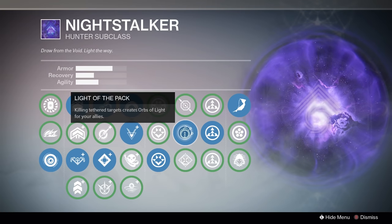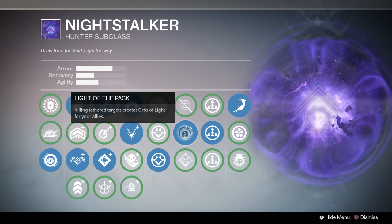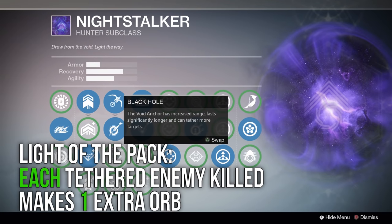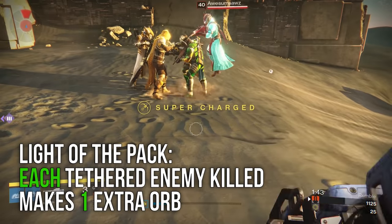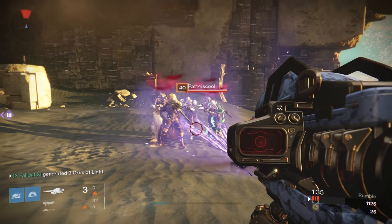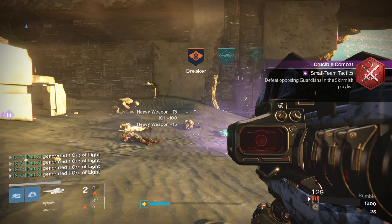Next on the tree is Light of the Pack — killing tethered targets creates orbs of light for your team. You normally generate orbs from just tethering enemies, no matter if they live or die. With Light of the Pack, every tethered enemy that gets killed will produce 1 additional orb. So for example, if you were to tether and kill 5 enemies, you would get a grand total of 8 orbs for your team — 5 for each one killed, and 3 for tethering 5 to begin with. This is a great strategy in large games like Clash or Control to get a super train going.